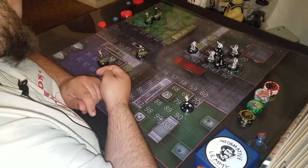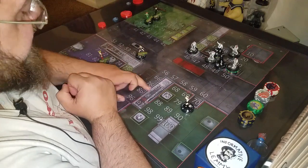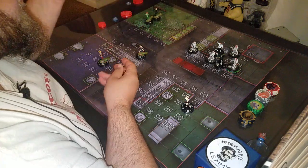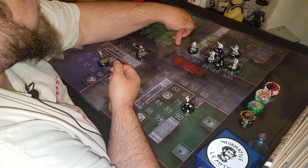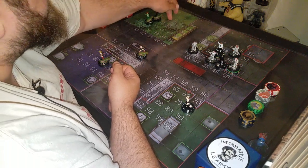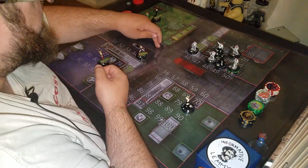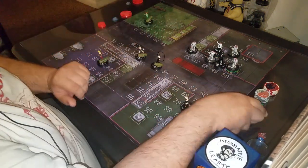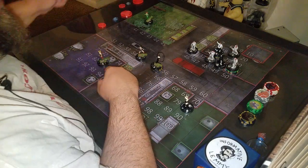Bombshells are kind of feeling left out, but they can't actually get anywhere to attack anyone from their starting position. So Catwoman is just going to move forward — who cares, I'm trying to get you guys through the turn. Bombshells burn their first initiative just on movement.